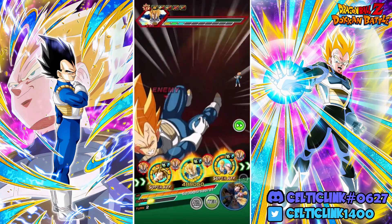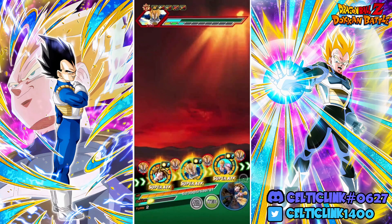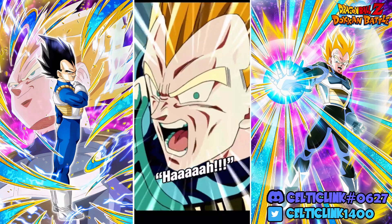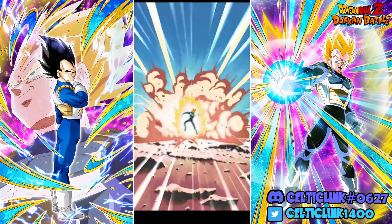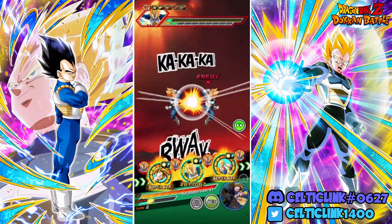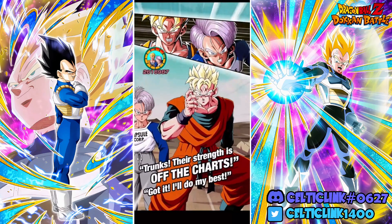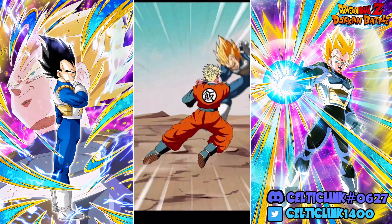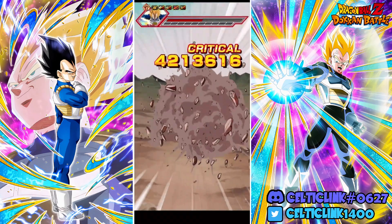Another strategy you could do - since it is Android Cell Saga - is bring Gohan and Android 16 and just one-shot with Gohan. You would still need to take damage first though because Cell still has the HP restriction.